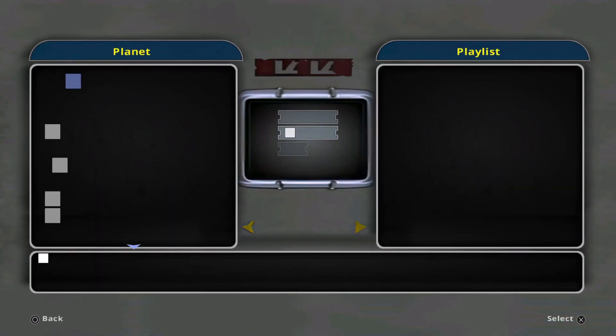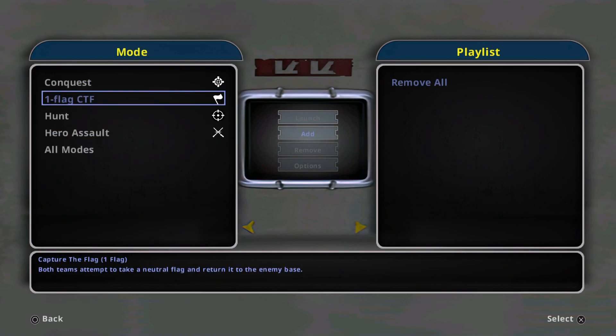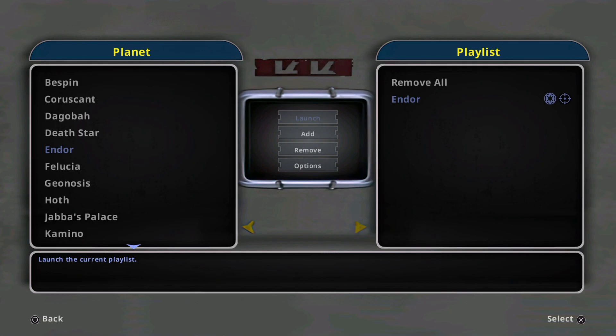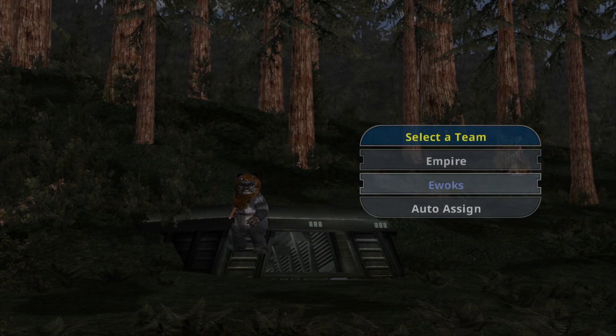If you want to, come down to Instant Action, press Add, come down to Endor, press The Hunt, Galactic Civil War, launch it and you can be the Ewoks.